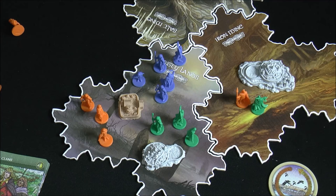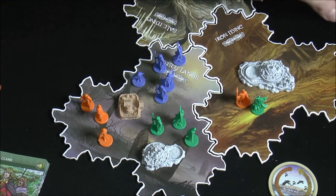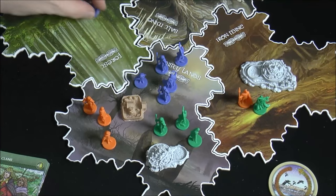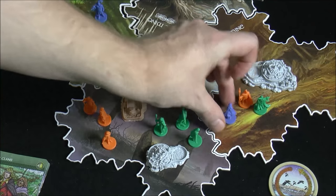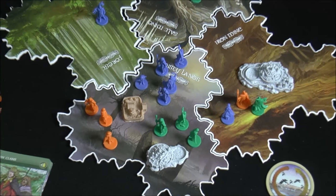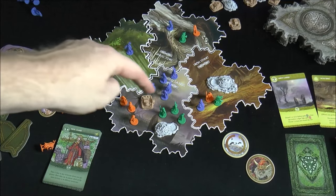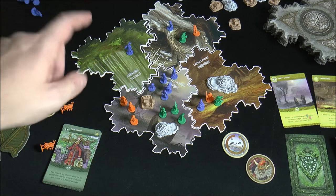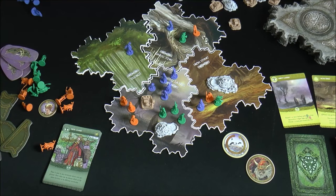The second victory condition is being present in six different territories. You just need to have presence — at least one clan — in six different territories. If blue is currently in four territories and two more tiles come out that they can spread into, being in six triggers that condition.